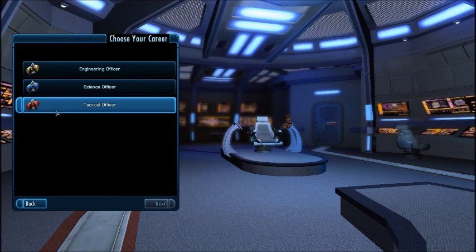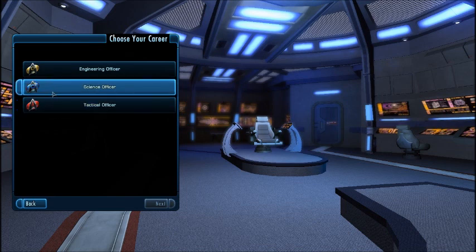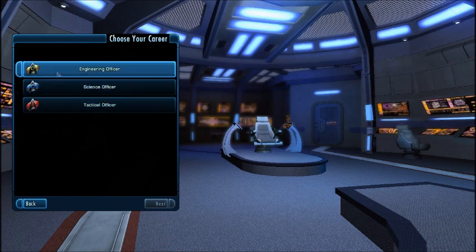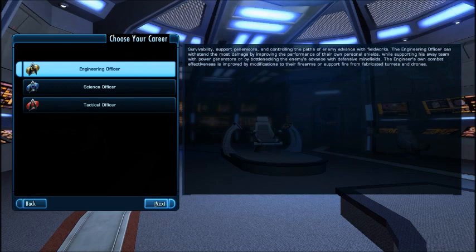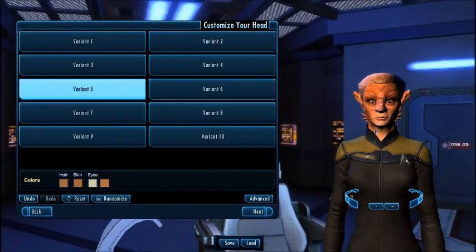You have three basic character classes to pick from: an engineer, science, and tactical. Tactical being a DPS, science being heals, and engineers basically support. They're all fun and unique to play, and they basically each favor different ships.